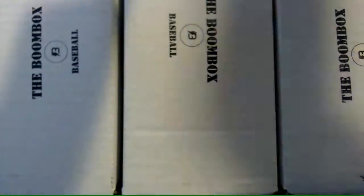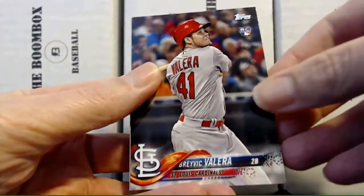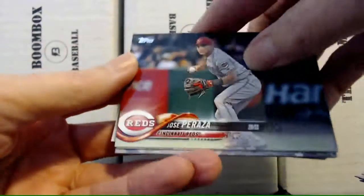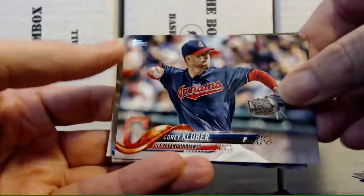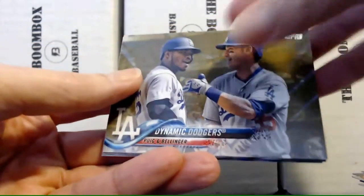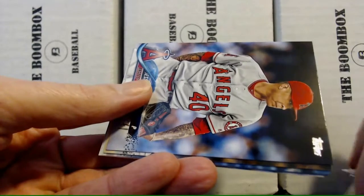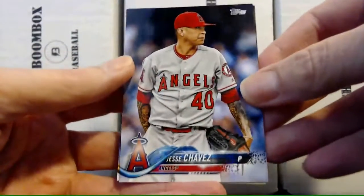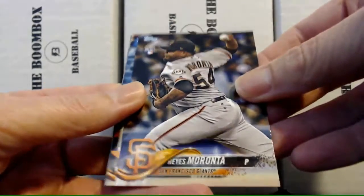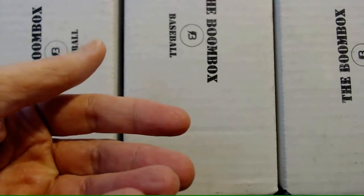It's always nice getting an auto in these boxes. Alright, Topps Series 2 — I gotta focus and not get fooled by the gold again. We got Freese, we got Valera rookie, sideways Peraza, sideways Kluber, sideways Dynamic Dodgers — and I think this is gold because the background looks weird. It is gold! Also Jesse Chavez, Marante rookie with the Giants, McCann, Matuk, and Matt Olsen with the A's.